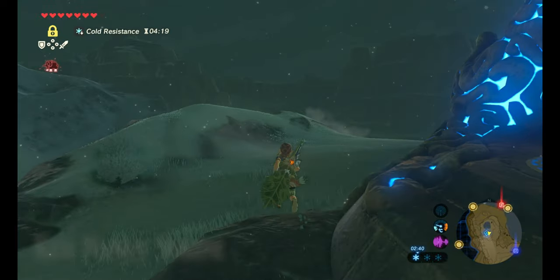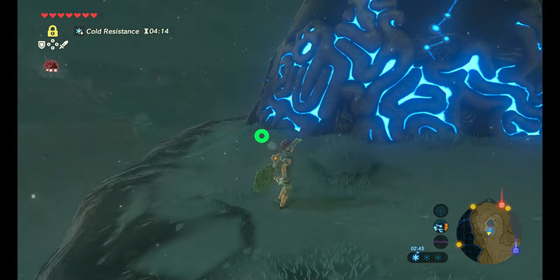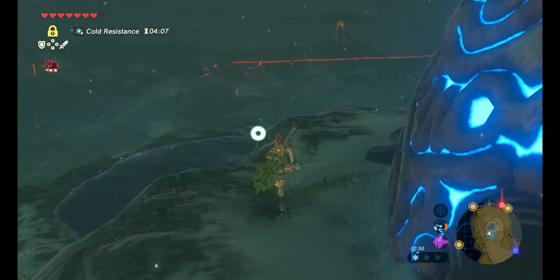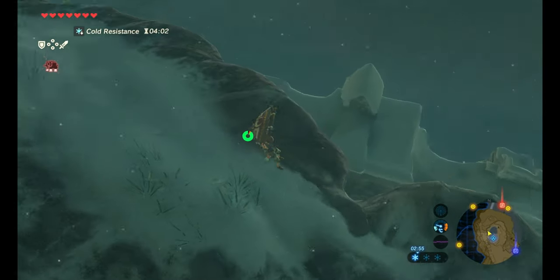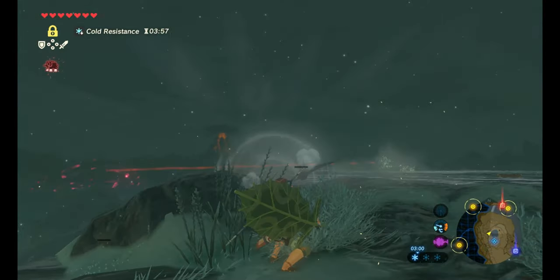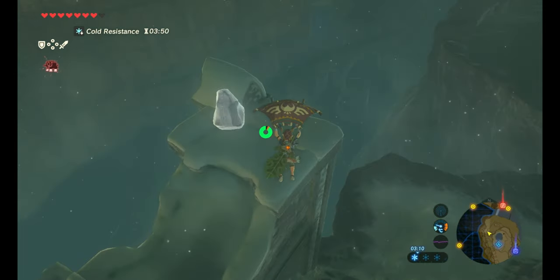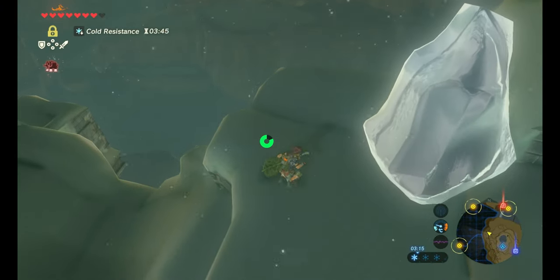So I'm going to fast travel somewhere else where it does work. There are certain parts of the game where it's not too cold and hot food will protect you, and this is one of them. As you can see, I've got cold resistance — it says I've got four minutes left of the food. You'll notice that I'm not losing any energy, so I can use it in this part of the area because it's not too cold and it's not high up in the mountains. But in some parts of the game, like the mountain area where I was just now, you need some sort of body armor or different clothing to protect yourself from the cold.